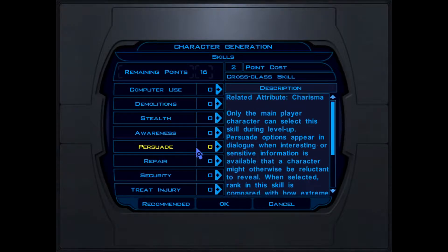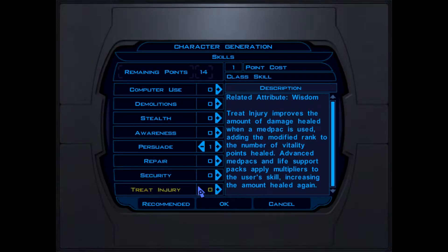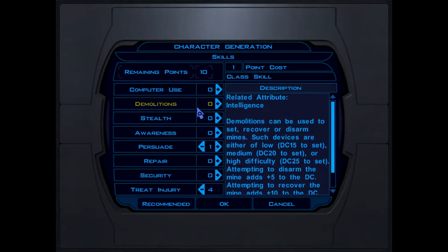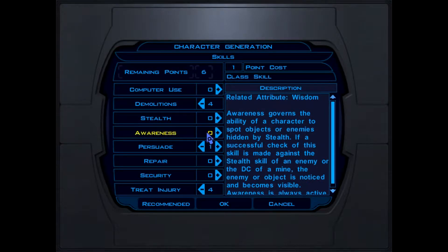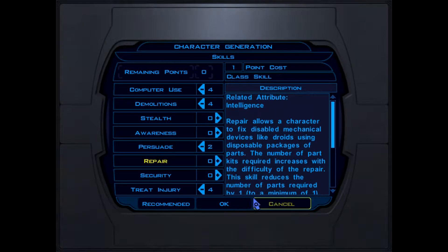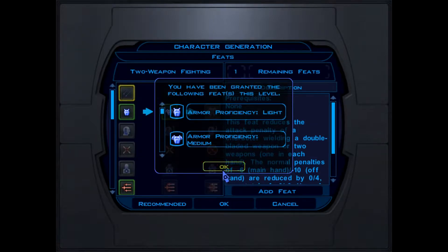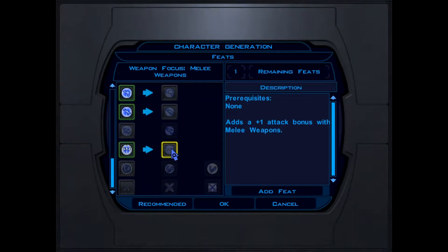With skills, I go with persuade - I'll get one on persuade for entry, injury, foreign demolitions, foreign computer use. I'm gonna put the last one on persuade as well because persuade is always a good feature to have, and we're gonna go for this one as a bonus to melee weapons.